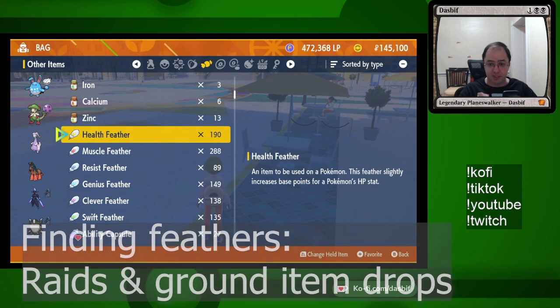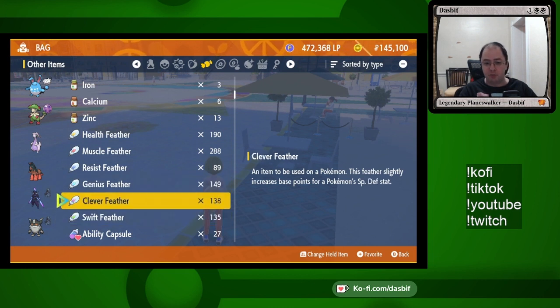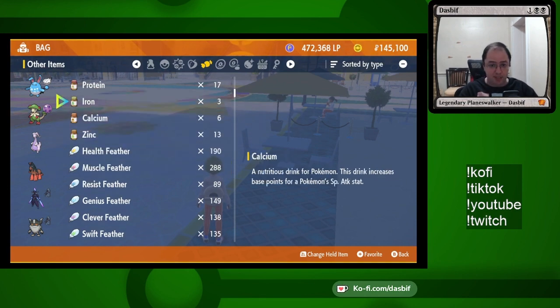There's a whole bunch of complicated math for what you want in which effort value and why it's sometimes better to do four in something to get one extra point — since you get one point with four points and then it goes every eight points. I'm not going to go into the detailed advanced math; I'm just showing you how to do it. That's how you spend money — with these vitamins.